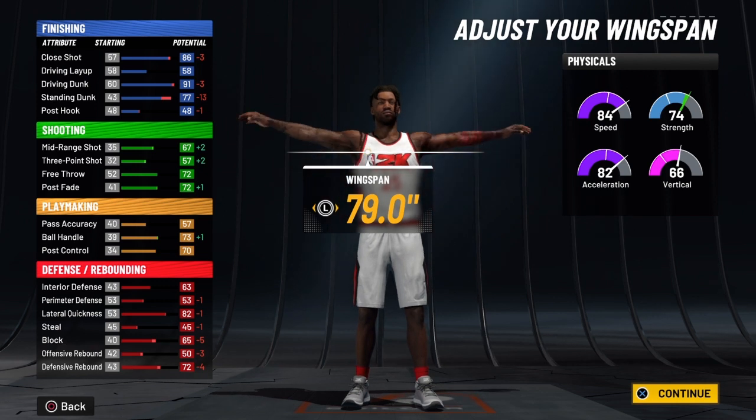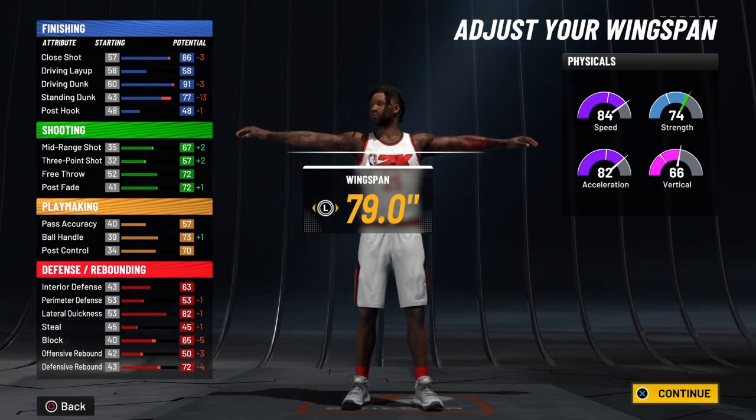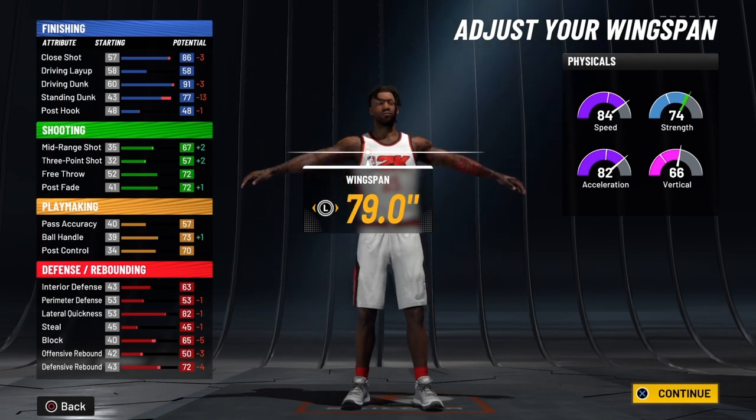This build is going to come with all the elite contact dunk packages and alley-oop packages. Now you're going to have a mid-range of 71, and when your knight decides to take over — because you get a plus 5 on that as well — that's going to be a 76. Then you're going to have a three-pointer of 61.